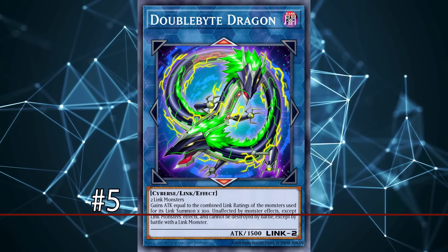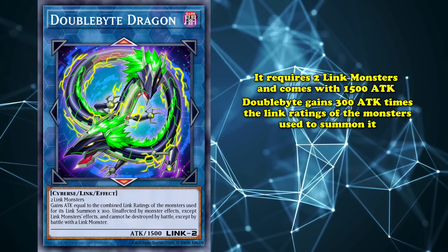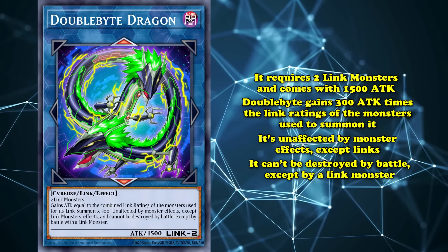And at number 5, we have Double Bite Dragon. This monster must be made with two Link monsters and its base attack is 1500, but it gains 300 attack times the Link ratings of the monsters used to summon it. It's unaffected by monster effects except Links, and it can't be destroyed by battle except by a Link monster. Double Bite Dragon is probably the easiest way to get an unaffected monster out. Still, since its protection doesn't apply to spells or traps, it's vulnerable to cards like Imperms and Talents, both of which are huge staples that see play in almost everyone's deck. Since it's also vulnerable to Links, it can be outed by cards that are basically in everyone's extra deck as well. Even if by some miracle you're going up against a deck that can't instantly out it, it's not like they're in any rush to do so — having a Double Bite Dragon on your field on the crackback isn't going to guarantee that you're going to win.